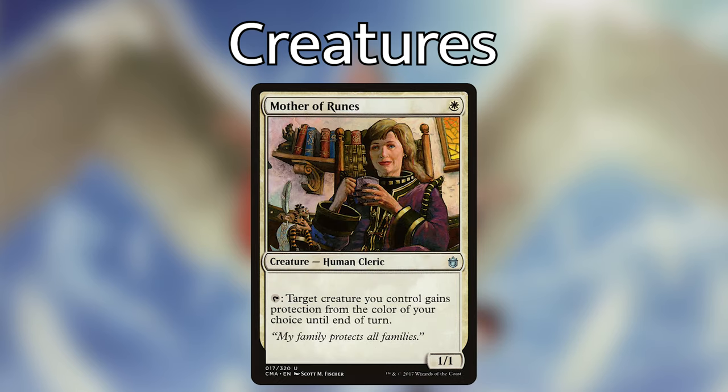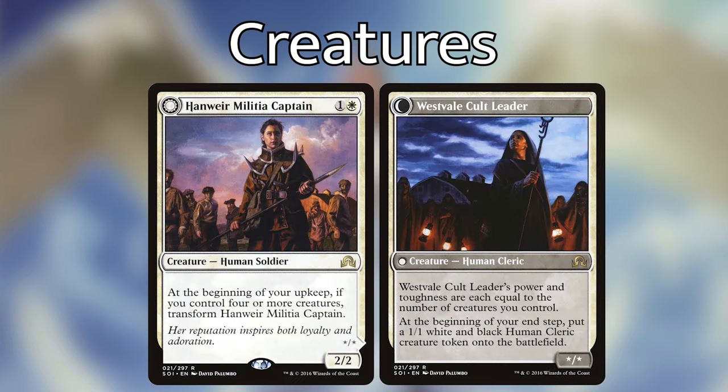Mother of Runes — one white for a 1/1 Human Cleric. She can tap to give target creature protection from the color of your choice until end of turn. The reason I put Mother of Runes in here is because we have a couple of key humans — like Michaeus and Jirina — that we want to protect more than others. Being a human herself means she triggers any human synergies, and she can give protection from any color against removal or in combat.